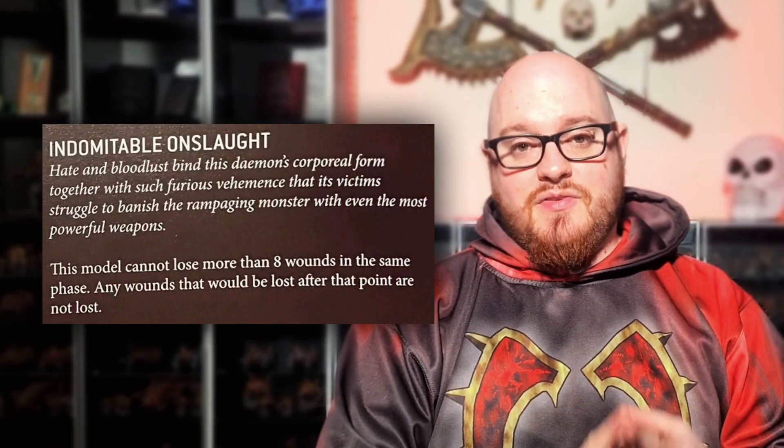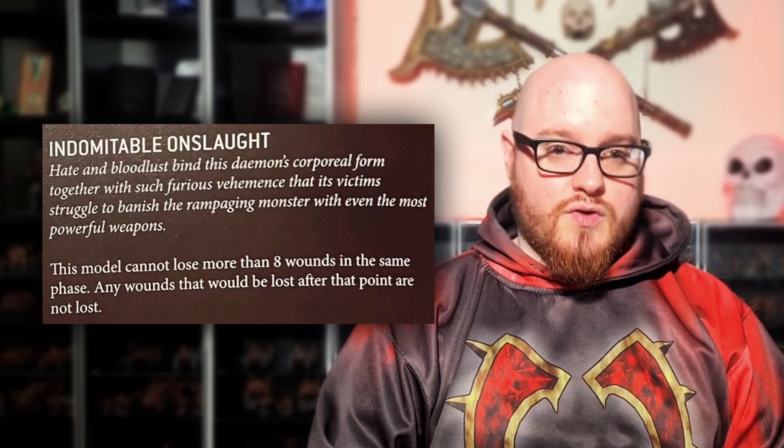Then we have the Demons component of the list with the Bloodthirster, who is also phase-capped — he can only take 8 wounds per phase. So now we have three really big, really scary monsters that can only take a limited number of wounds per phase. You've also got a unit of 10 Bloodletters that are going to either support the front and contribute damage, or if your opponent tries to outflank you and get into your deployment zone, they can drop down and dig you out. Because you have the Warp Locust in the middle of the table with Terminators in front and Legionnaires behind, you're going to be able to deep-strike that Bloodthirster within 6 inches of him — meaning within 6 inches of your enemy — so that Bloodthirster is going in with a 6-inch charge. These are all really powerful combos.